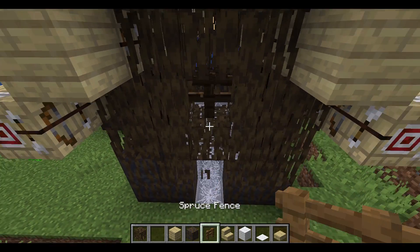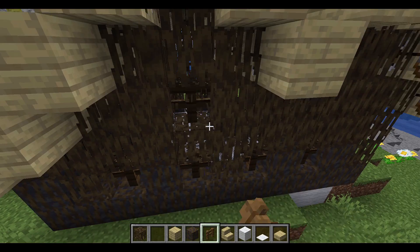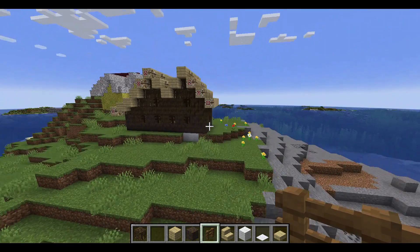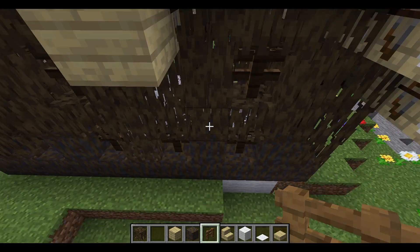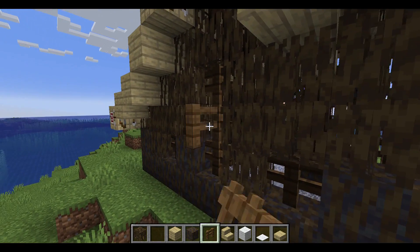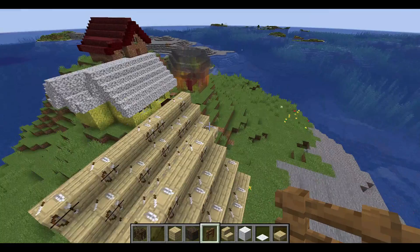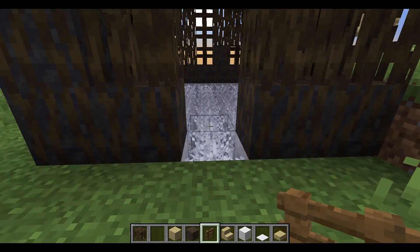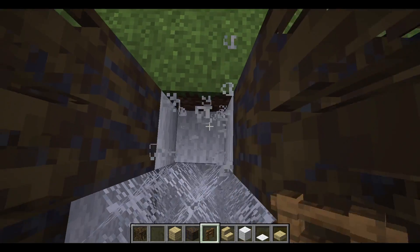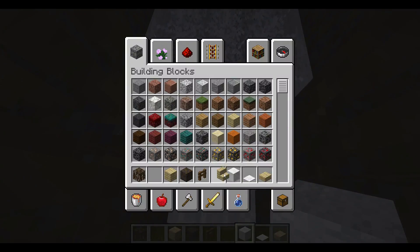I'm just going to put some windows in round here because I feel it needs it — it's literally asking for it. It's got a nice area to just put it in. I could do this — I'm going to just try this and see what I think. Yes, I like that, but only at the back. Yeah, that looks quite interesting. I'm going to just go right into the front. And we do that, and then it has a doormat. There we go, perfect. That's sorted.